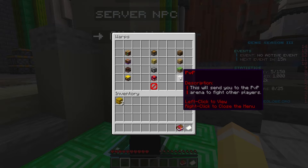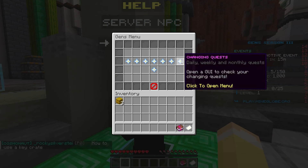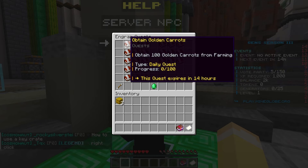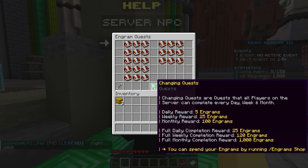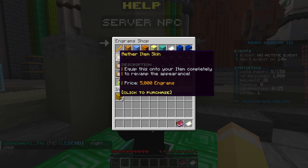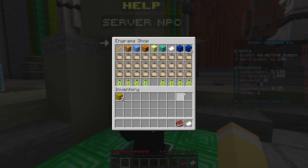There are a ton of warps, I won't go through all of them. Under changing quests, you can start tasks like obtaining a hundred carrots from farming. Here are the daily rewards, and the ingram shop where you can get a ton of cool stuff including a generator cell booster.